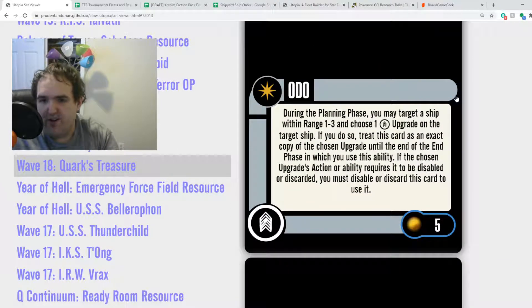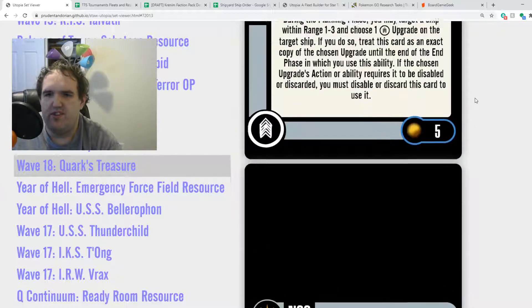The oddball in this pack is Odo. Odo is really good. During the planning phase, you may target a ship within range 1 to 3 and choose a crew upgrade on the target ship. If you do so, treat Odo as an exact copy of the chosen upgrade until the end phase in which you use this ability. If the chosen upgrade's action or ability requires it to be disabled or discarded, you must disable or discard this card to use it. So Odo copies every single round — you can target a friendly ship, an enemy ship, it doesn't matter. You get to copy crew, and you can copy unique crew for a second use of stuff, and you can change that round to round. That is a huge ability.